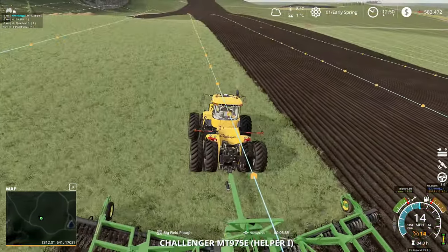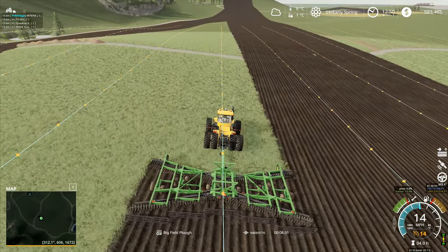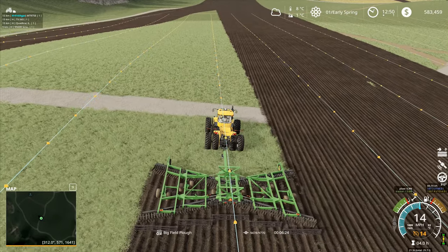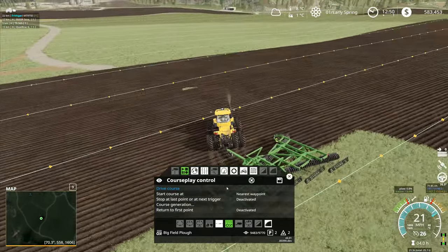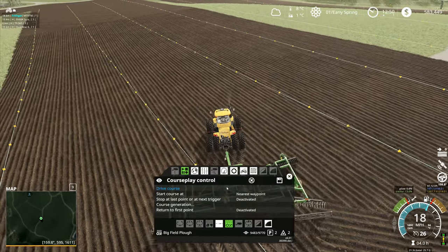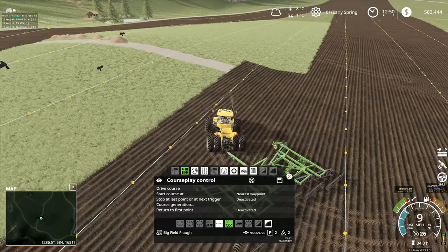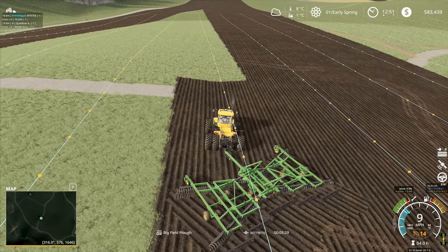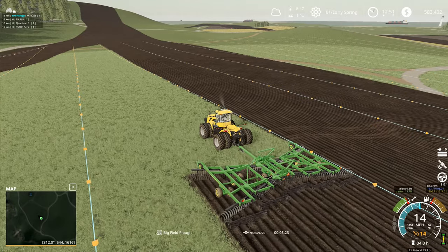There is a bit just here next to the Challenger that I'm going to hijack for a minute and go get, because that is ground that hasn't been plowed. I'll bring you over here, stop driver right there, run over to this side, and just grab that little bit right there. Then I'll come back over this side — drive course — so the plow lowers back down again and he goes exactly where he was previously. We're away, excellent.